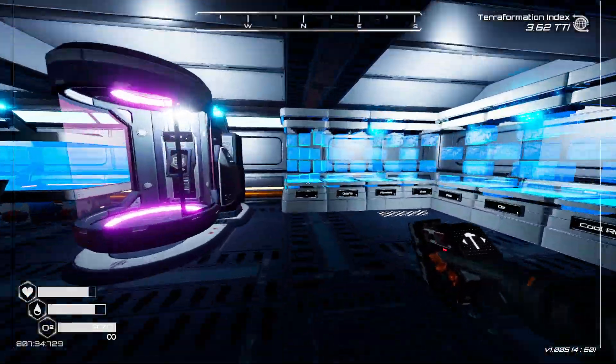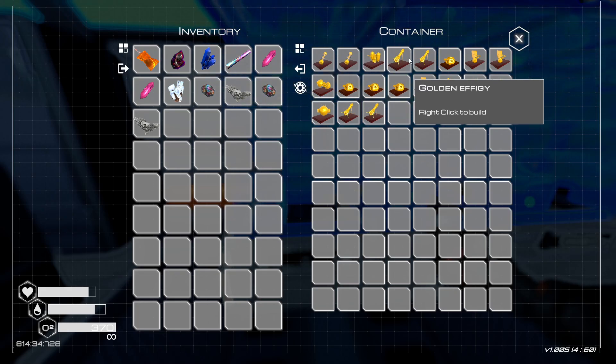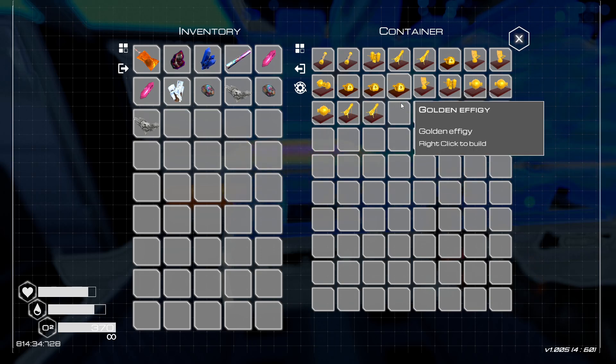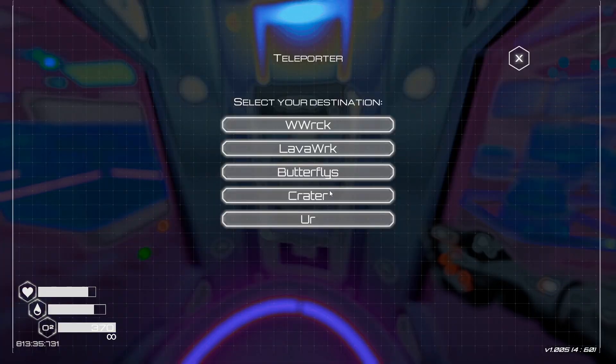Where were we putting these? Boom. Eight wide — that's 16, 17, 18, 19. Okay, so two more will put us at 21. We do have a teleporter to those two, so let's go get them right away.